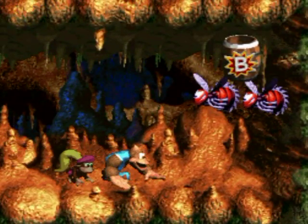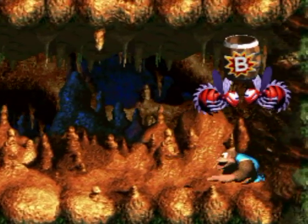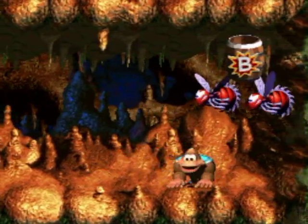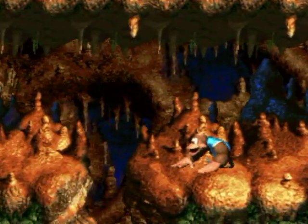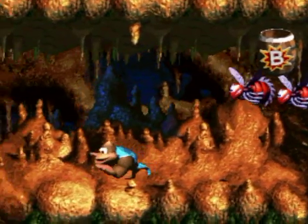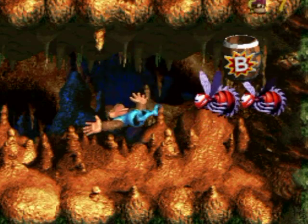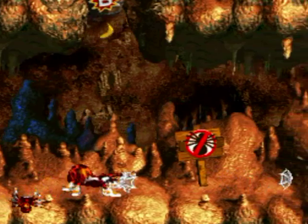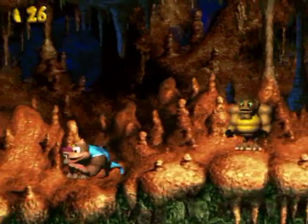Oh shoot — I don't know who can get in there relatively easily. How do I get in there? I should have used the TNT barrel on the red buzz. Now I'm sort of stuck — I've gotta restart the level anyway to get there. Let's resume back at the Squitter sign, since I've got to get past an obstacle to get back to the bonus area.